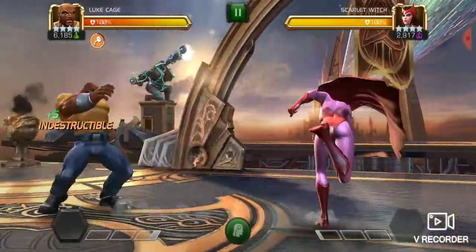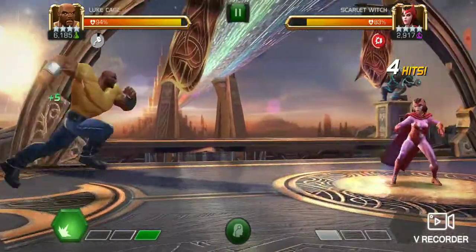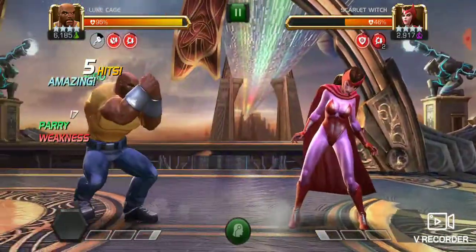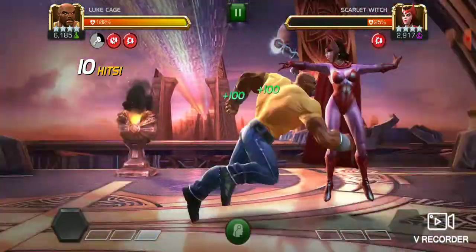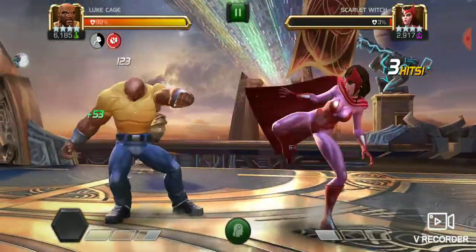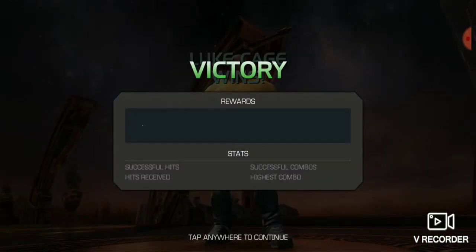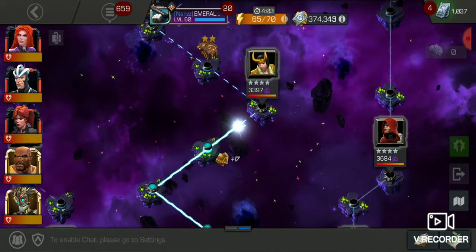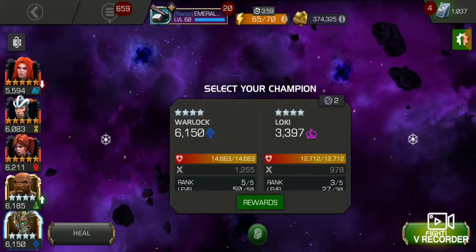I really enjoy Luke Cage because if he gets hit he doesn't take any damage for a little bit, which is a big advantage. Scarlet Witch is taking away my power there. I tried to dodge that — didn't work but that's okay. Couple punches done. I really do enjoy him. I've been using him in AQ a little bit. It would be nice to get a five-star duped of him and make him really good.